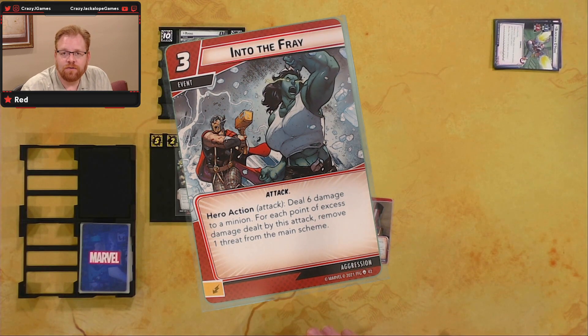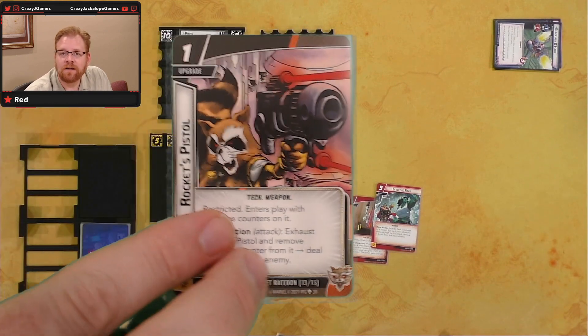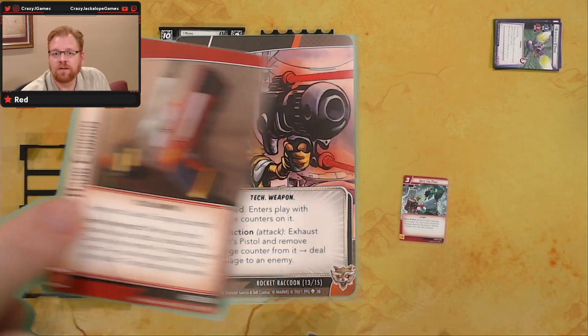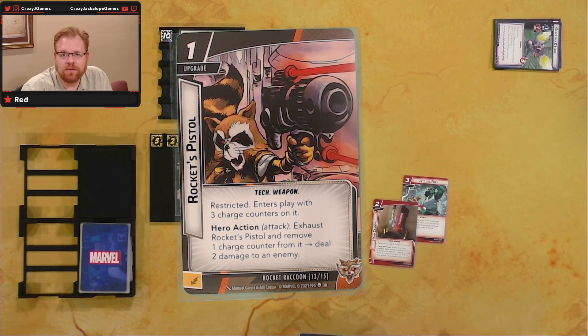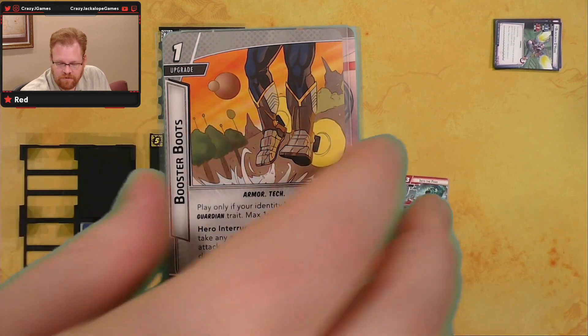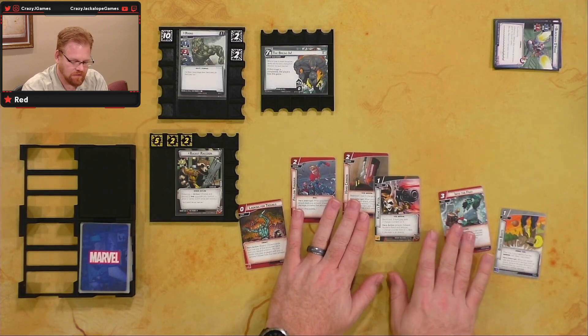Into the Fray: deal six damage to a minion for each point of excess damage dealt, remove one threat from the main scheme — lots of damage but aimed at a minion. We have Rocket's Pistol, costs one, three charge counters, restricted: exhaust Rocket's Pistol, remove one charge counter, deal two to an enemy. And Booster Boots: play only if your character has the guardian trait. When you would take any amount of damage from an attack, exhaust Booster Boots and discard the top card of your deck, prevent one of that damage. Things I want to hold onto are those three cards, maybe even the Booster Boots.